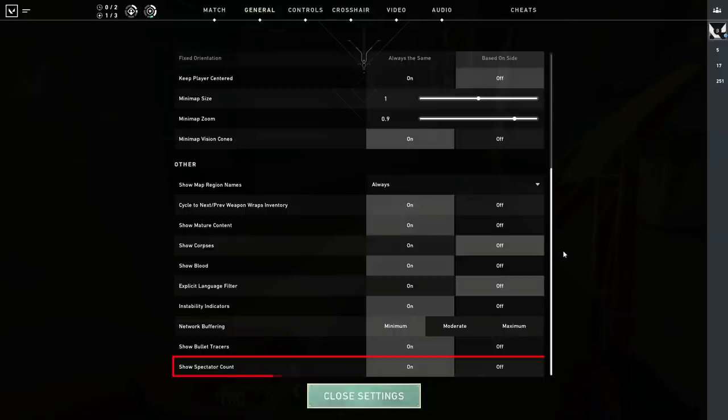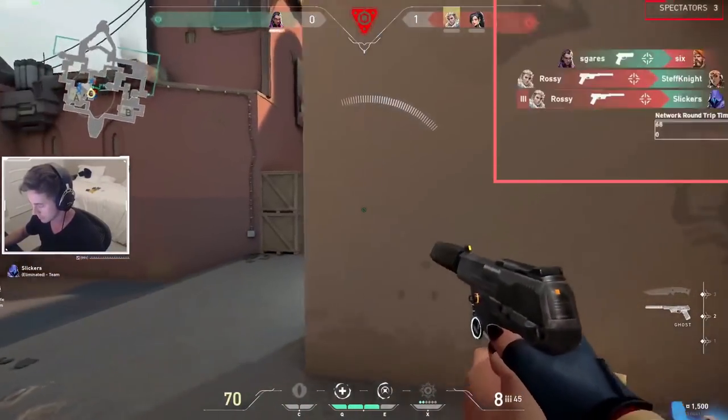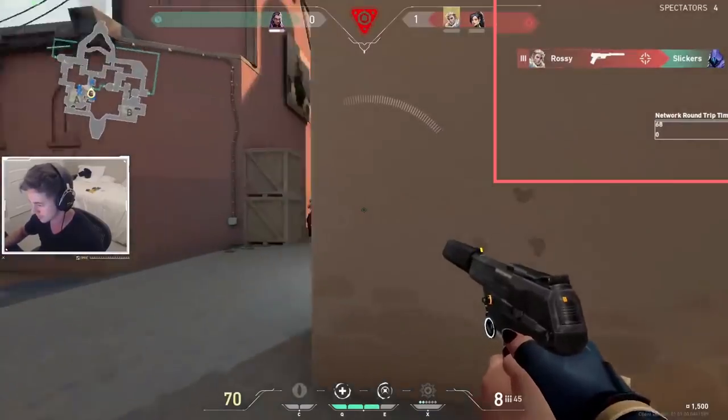And lastly, we have show spectator count. This appears in the top-right corner of your screen when you're alive and your teammates are dead, showing how many of your teammates are watching you. If you're someone who gets anxious or performs worse knowing players are watching, you will want to turn this off.